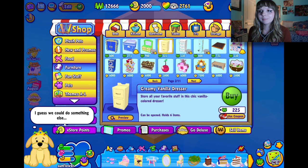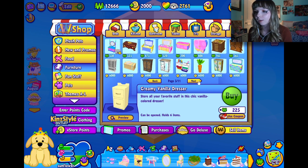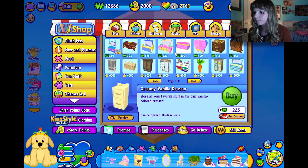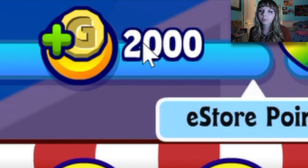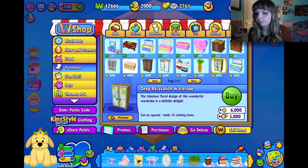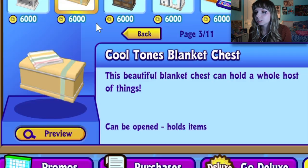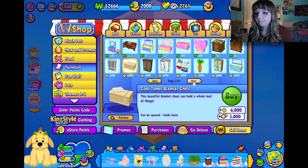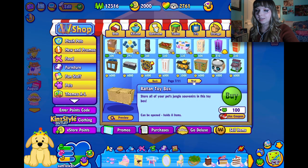This would be adorable if I had the e-store points — WebKinz, come on. Cool tones blanket chest — that could be fun. Oh wait, I can't even buy that either. Okay, it's gonna be a fixer-upper this room, but I feel like anything is gonna look better than how it was before.